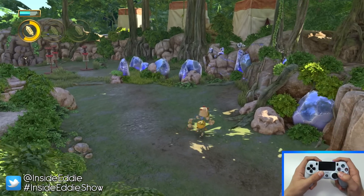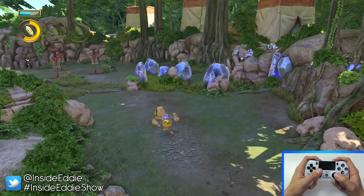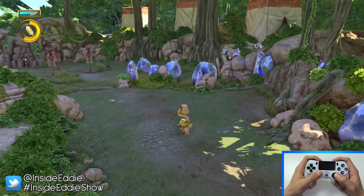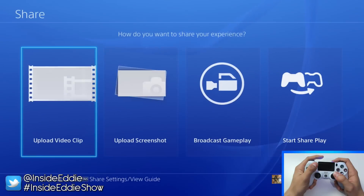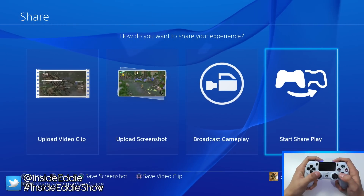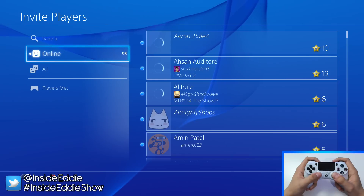The first thing that you need to do is start a party with your friend. You can either do this by starting a normal party chat like you've probably done before, since they've integrated SharePlay into the PS4's party chat, or you can press the Share button — or hold it down depending on how you've set it up — then go all the way to the right and hit the SharePlay option and send an invitation to the friend you want to SharePlay with.